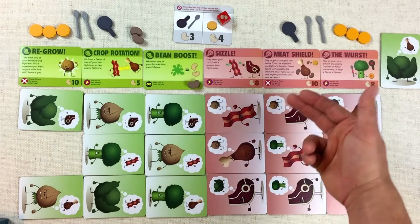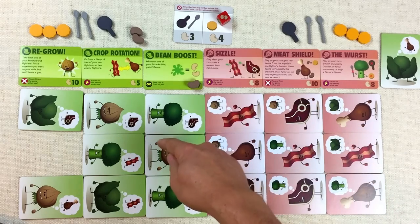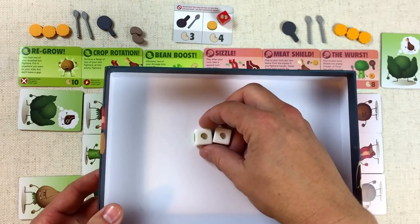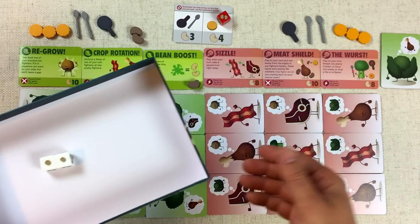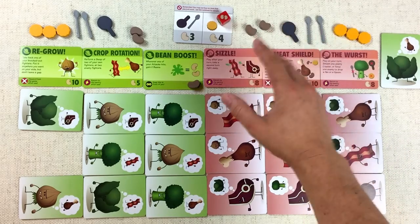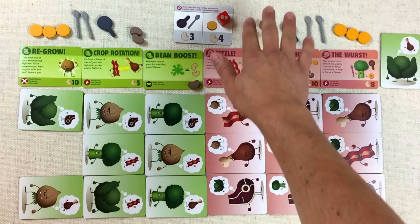It's the meat player's turn again, and this piece of bacon wants revenge for that failed attack. They attack this onion and roll the dice — they did not get the green symbol. In fact, that's pretty much the worst outcome you could have with an attack. They're only going to get two beans as a consolation, and with two beans they can't actually buy anything. The cheapest thing is three beans for a spoon or a skillet, so they'll just have to end their turn there.